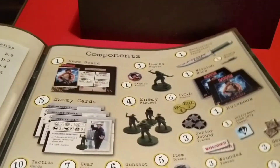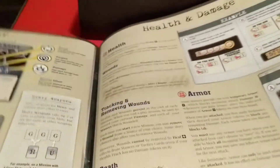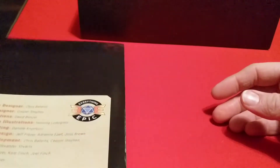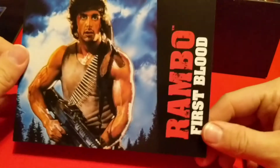Next up we have our rulebook — same art as the cover. It covers game overview, components, setting up your missions, your heroes, health and damage. Not too long, about 15 pages, and then an icon reference on the back.